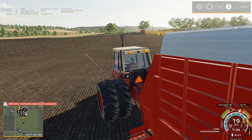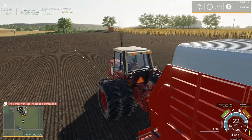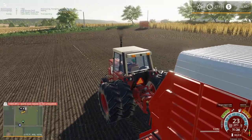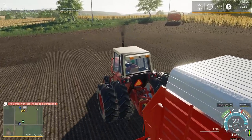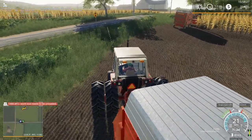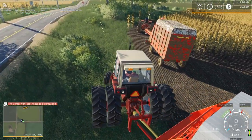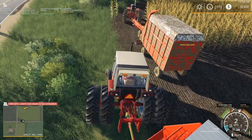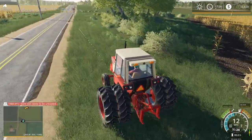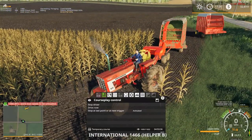Hello everyone, Randy here playing Farming Simulator 19 on Autumn Oaks. We're currently working on chopping corn here. CoursePlay is also working on baling up our grass field. I decided to just go ahead and make grass bales out of it seeing how I'd already raked it. Technically I probably should have tedded it and then raked it, but I didn't quite get that in the right order. Anyway, the tow-behind chopper is full and CoursePlay was nice enough to stop here for us.